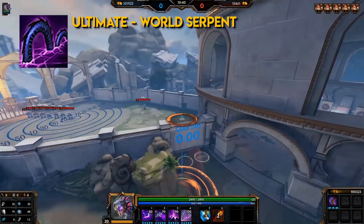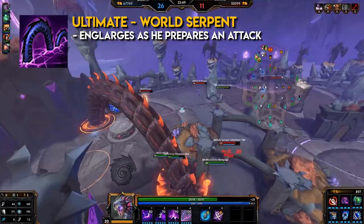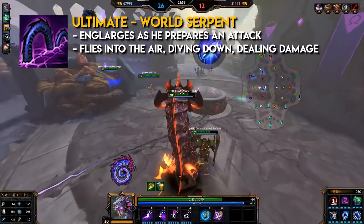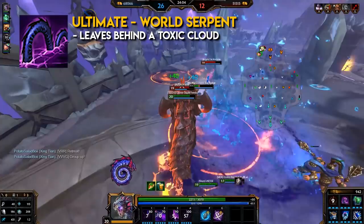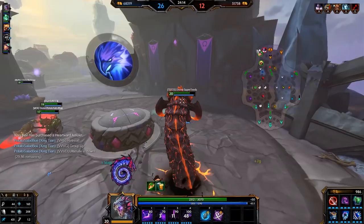Jormungandr's ultimate: The World Serpent. It's a ground-targeted ability type. Jormungandr prepares to enter into the world and enlarges as he prepares an attack, giving his ultimate a bit of delay — during this he is vulnerable to damage. After selecting a target area, Jormungandr flies into the air, diving down and dealing damage to enemies in the radius. When Jormungandr emerges and submerges during this ability, he knocks up enemies, and with each submerge he leaves behind a toxic cloud. This ultimate is great for distractions and setting up fights, and can also be used as an escape.